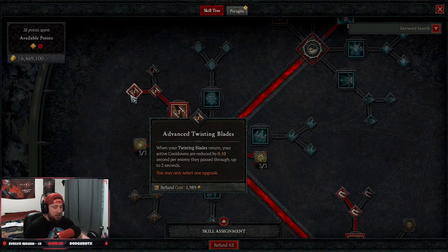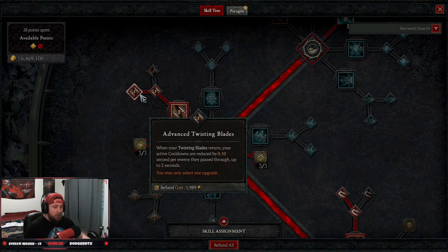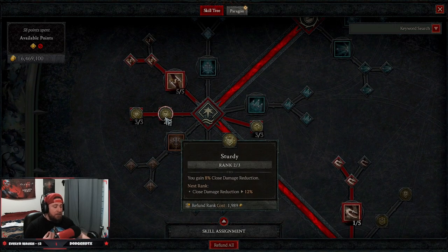The cooldown reduction has been significantly reduced from 0.25 to 0.10, but Advanced Twisting Blades is still the best option. There has been really good testing with Improved Twisting Blades, which dazes enemies while they are impaled, which is really cool — but I still like the cooldowns because we want to use our mobility skills as much as possible.